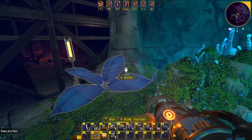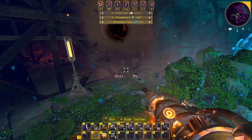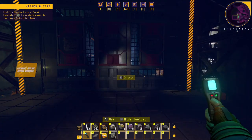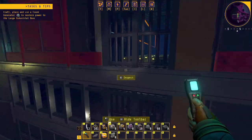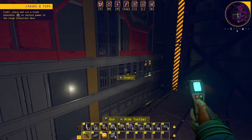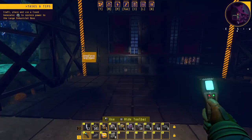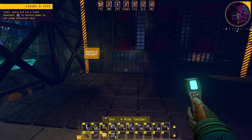Time to diggy hole. Door unpowered and secured. I don't see another way in there - we're just going to have to build a crank generator real quick and open it up.